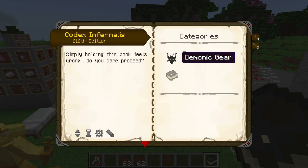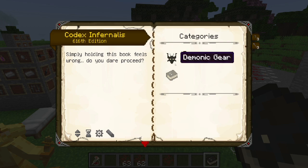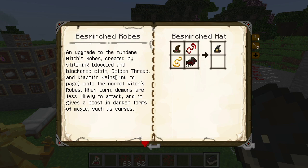There is some new stuff added to the demonic book. It makes sense given that this is the Diabolical Update — that means demonic. There is a whole bunch of new kinds of gear. Remember those evil robes? Well, those are the Besmirched Robes, upgraded from the mundane witch's robes, created by stitching the blue bloody cloth and stuff.